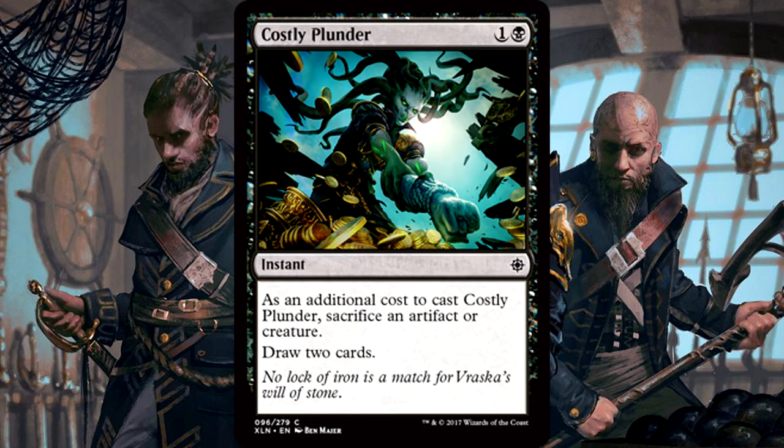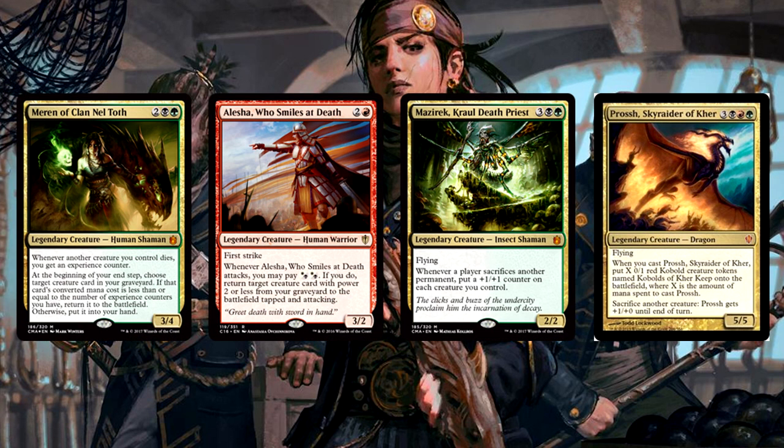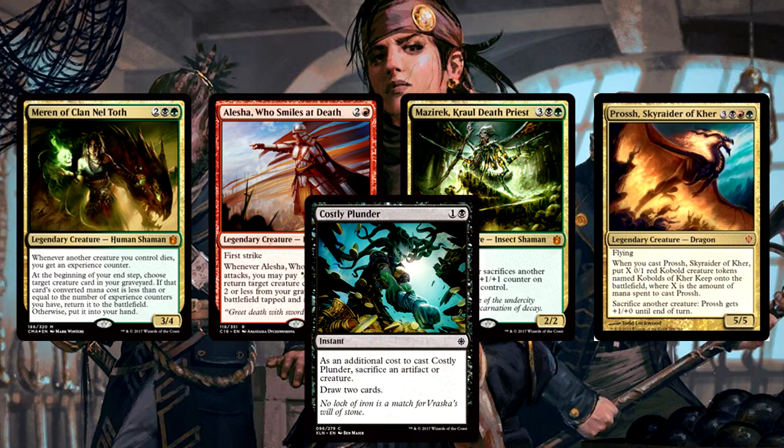Costly Plunder is 2 mana for an instant. As an additional cost to cast it, sacrifice an artifact or creature. Draw two cards. This is just strictly better than Altar's Reap — instead of having to sacrifice a creature, you can sacrifice a treasure token or any other artifact you don't want anymore. Just straight up more flexible, same cost, same exact wording, just with more options. Outside of limited, in Commander, Plunder replaces the Reap in sacrifice-based or recursion-based strategies — think Marin, Alicia, Mazurek, some Prosh strategies. Didn't expect to find a strictly better Altar's Reap in this set. Costly Plunder is good stuff.